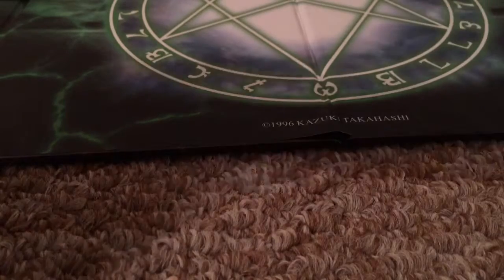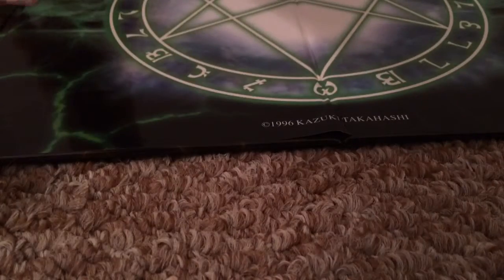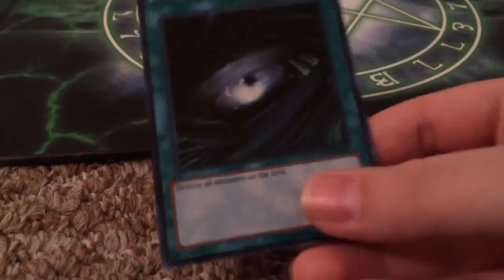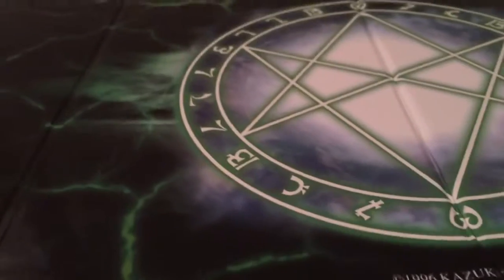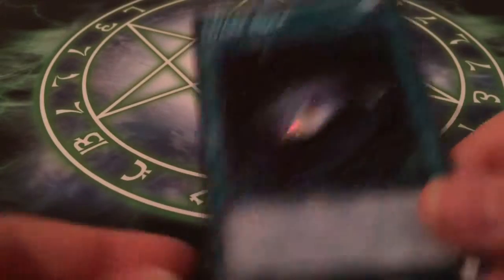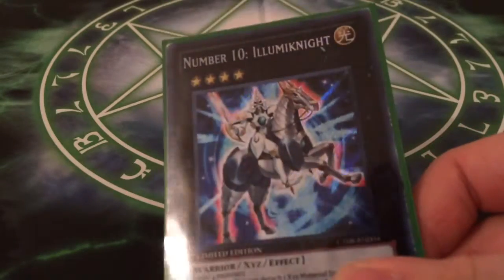Now we'll look at the ones — I'm trying to recreate Yugi's Duelist Kingdom deck even better than they did in Yugi's Legendary Decks. I only have two holos for that. The first one is Dark Hole — secret rare — and the next one is another Magician of Black Chaos — ultra rare. So that's that.